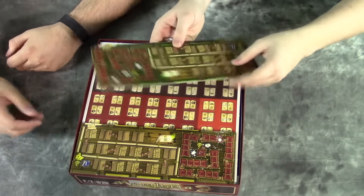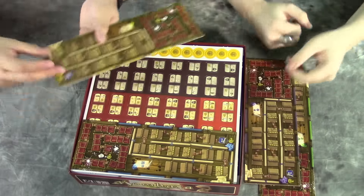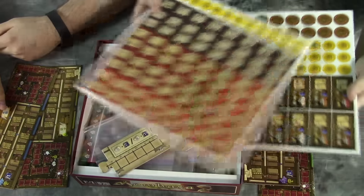We got all our player boards and things like that — these are sort of front and back. It's two to four players, all the different boards and things. You got all your different tokens, currency — your average sort of stuff you'll be seeing in strategy games.